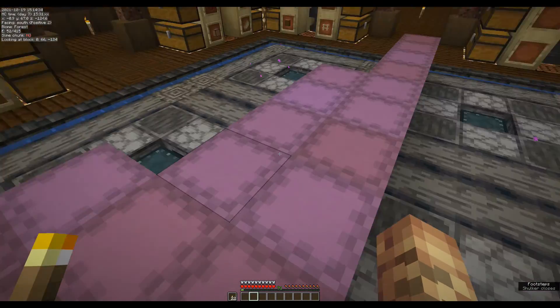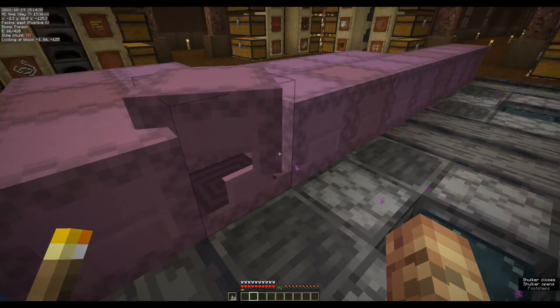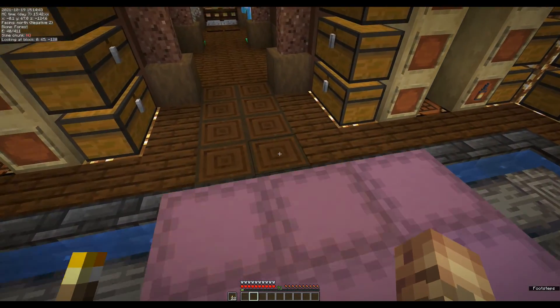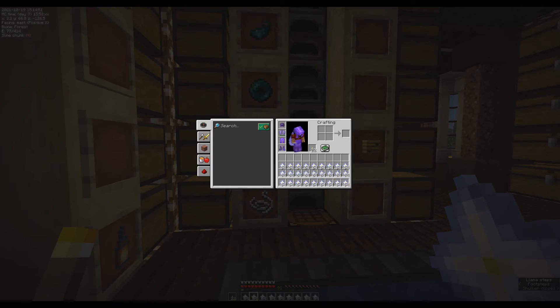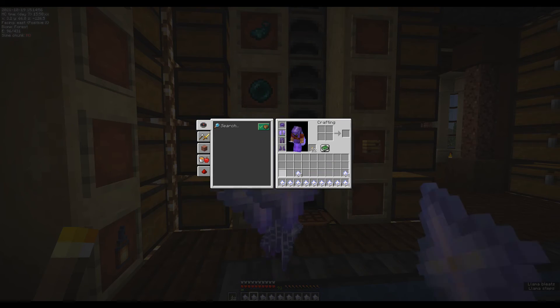That's what we've got here — six shulkers. And we need five double chests of glass, which is what we've got here: ten shulkers full of glass. So I'm just going to chuck a bunch of these on the floor.